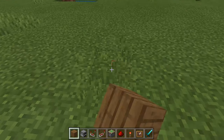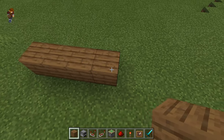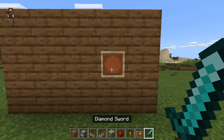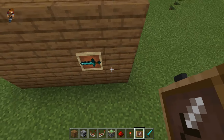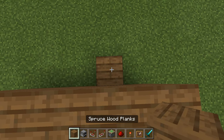Pick a pretty plain area to start building and make a little structure like this. Place the item frame right where you want it — I'm going to have it pointing to the left. On the back side, you're going to put your block of choice.